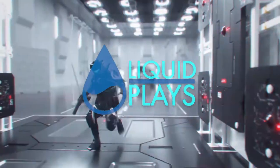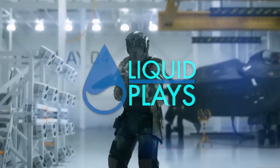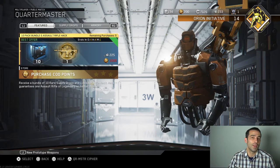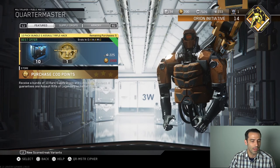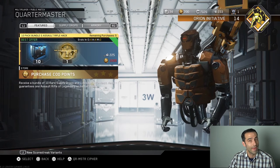Welcome back to Liquid Place. Today we are doing that 10-pack bundle and assault rifle hack opening, and we're going to see if it's actually worth it. So instead of being 300 keys to get you 10 rare supply drops, it's actually 225 keys to get you 10 rare supply drops and a guaranteed one assault rifle of legendary quality or better.